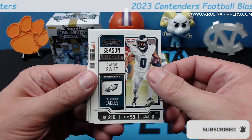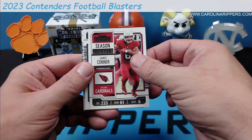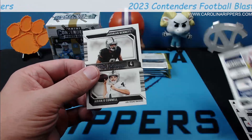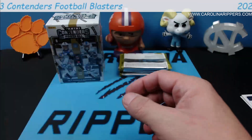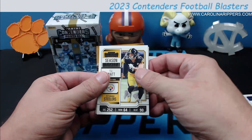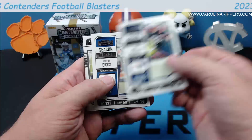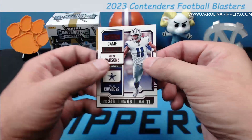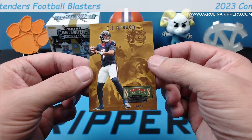Alright, so DeAndre Swift, Justin Fields — oh man, I remember this too, it's going to annoy me — Cooper Cup, James Connor, Jonathan Taylor, CD Lamb, Mac Jones. And here are your Round Numbers. You've got to be careful looking for rookies because they hide them in the middle. Jacorian Bennett and Aiden O'Connell, both for the Raiders. Round Numbers looks different this year — they didn't give the big white space for autographs, so I wonder if they still do them.